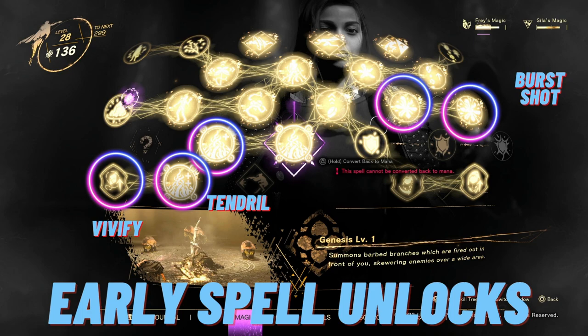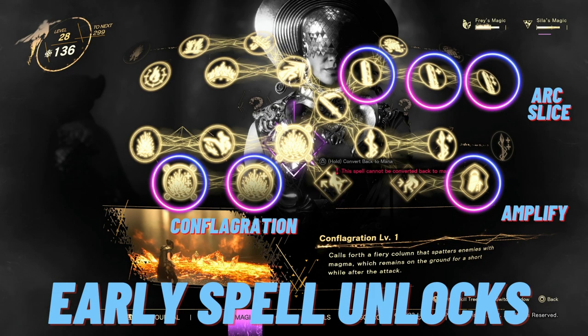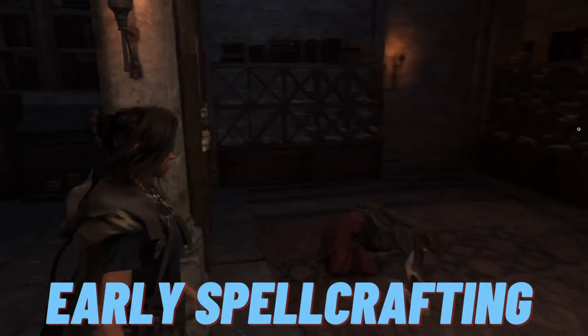For Frey's magic, Burst Shot is my number one thing you should upgrade — get your spell crafts done early, as Burst Shot is incredibly powerful especially at level three. You also want to upgrade your surge magic, which is Tendril, and Vivify, which helps you upgrade your necklaces. For Sila's magic, you want to upgrade Arc Slice — that's been my go-to attack spell and at level three it has a huge AOE. You also want to get Amplify unlocked — it's expensive but it'll help you upgrade your cloaks — and Conflagration, which is the surge magic with a huge range and tons of damage.